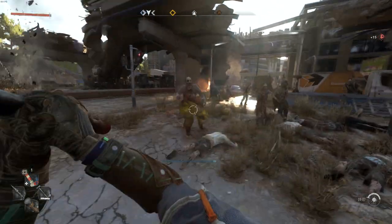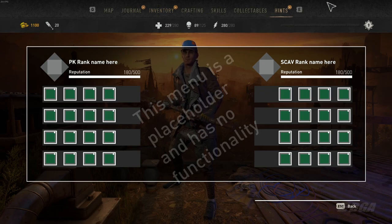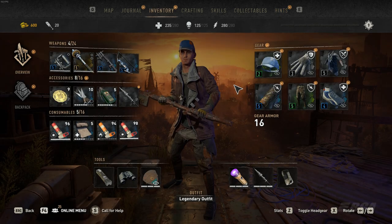The next removed feature is personal stats. You could actually view stats like playtime, the amount of times you died, travel distance, and a lot more. It would have been a pretty useful feature, but now there's no way to access it. Instead we have a 'call for help' option, which I don't use at all.